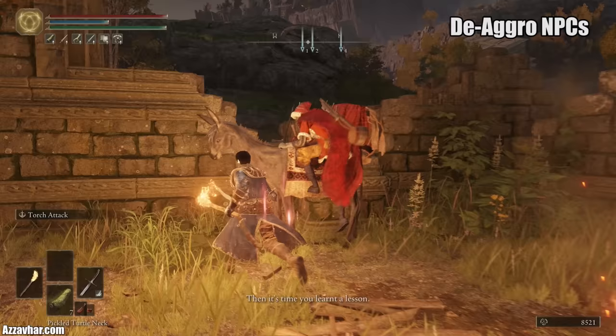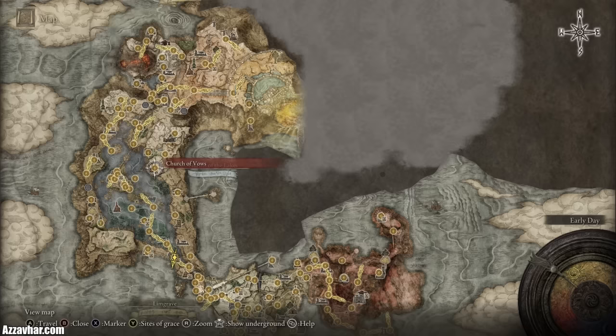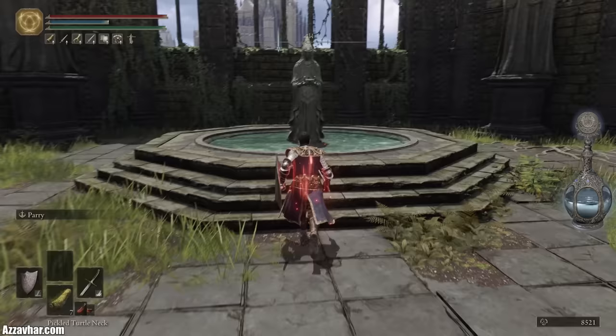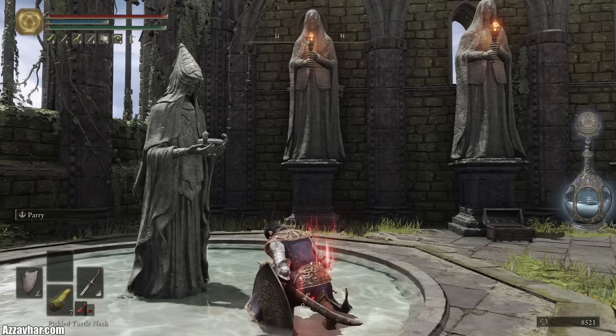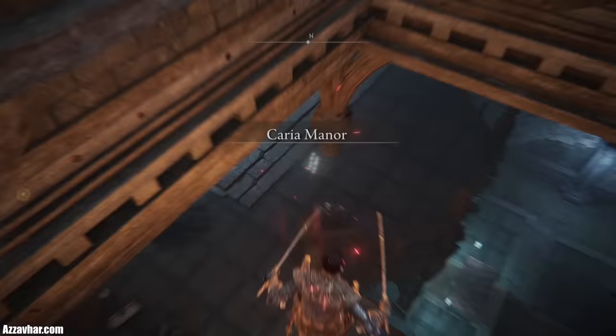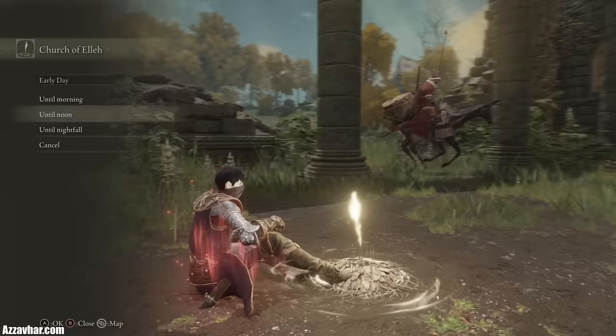Have you ever pressed the wrong button and accidentally whacked an NPC, making them aggressive towards you so they won't talk to you anymore? Don't worry, we can fix it. To remove NPC aggression, visit the Church of Vows in Liurnia of the Lakes and carry out an absolution using a rare key item called Celestial Dew. You have to speak to the turtle, show him the Celestial Dew, then go and offer it to the statue at the back of the church — this will reset any NPC aggro you've incurred. You'll find a few Celestial Dew key items along your journey; one can be purchased from Pidia, a Carian servant at Carian Manor, though this NPC is a bit tricky to find — you'll need to drop down from the cliffs around the back of Carian Manor to reach them. It'll cost you 5,000 runes to buy one. Remember: if an NPC hates you, use your Celestial Dew.